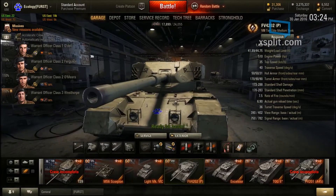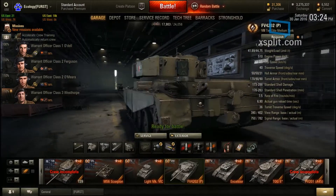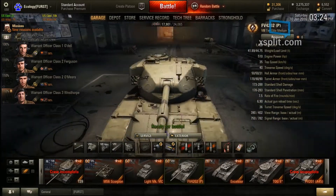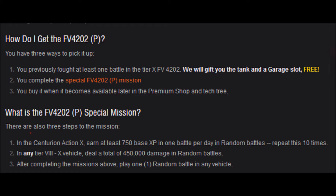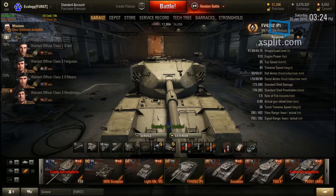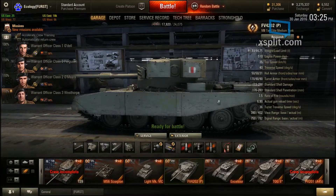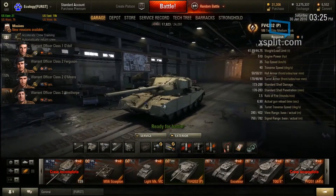Here we are with the FV4202 Premium. You might be saying, how did you get that, Ecology? How did you get this premium vehicle? Well, basically, in this screenshot right here, you will be able to get the FV4202 for free if you already got the tank. If you played this tank when it was at tier 10 status, you get to basically keep the tank — they gave it for free.